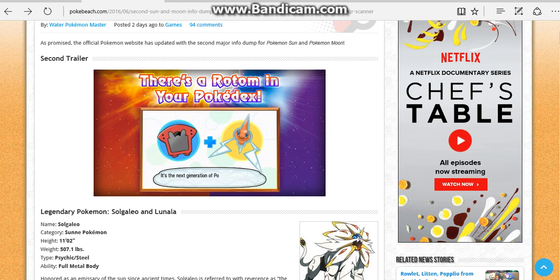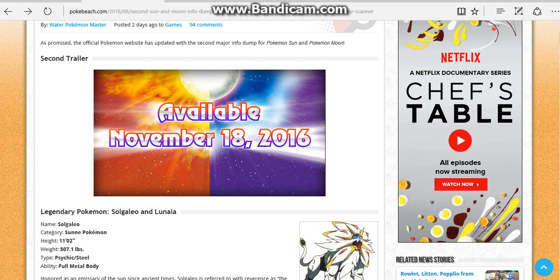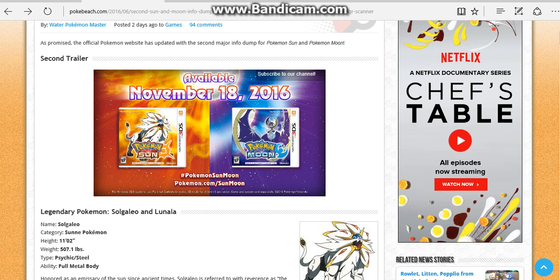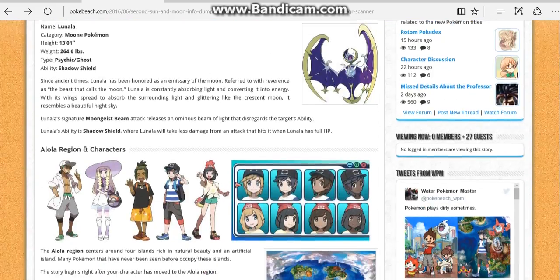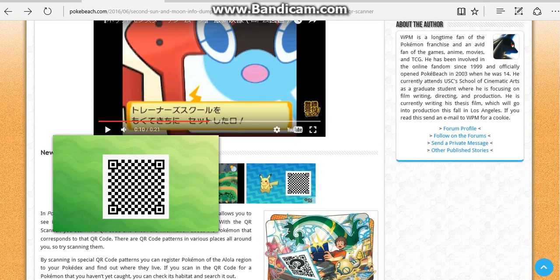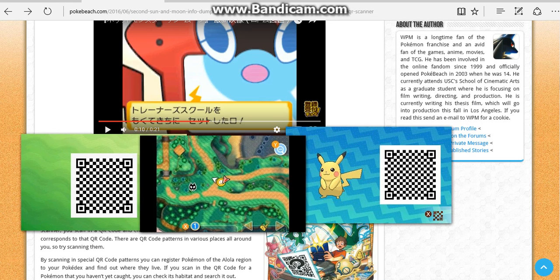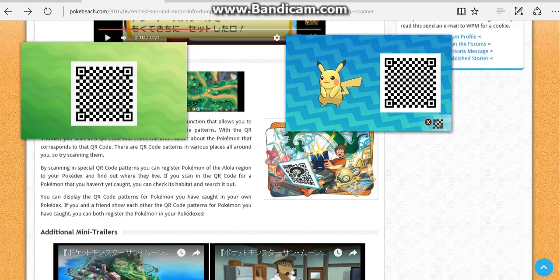They have a Rotom Pokedex — it's like a Pokedex with a PokeNav Plus in it. Pokemon Sun and Moon is available November 18th, 2016. Super excited for that! There's also a QR scanner — a quick-read scanner — which basically tells you more about the Pokemon as you go.